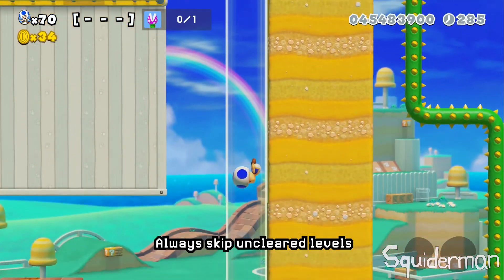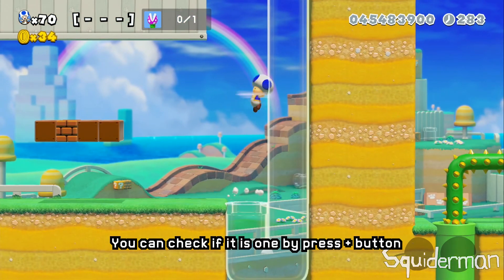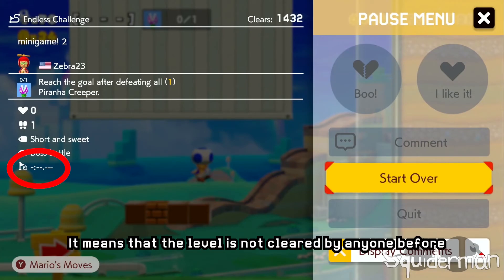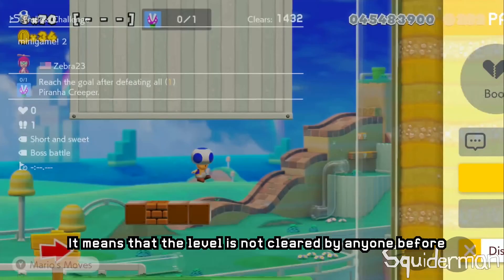Always skip unclear levels. You can check if it is cleared by pressing the plus button. If the record time is unknown, it means that the level has not been cleared by anyone before.